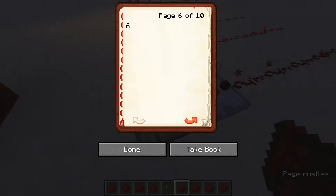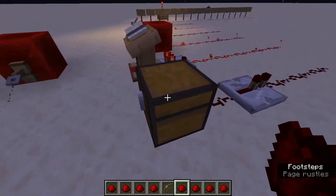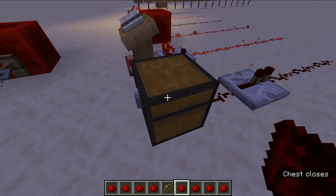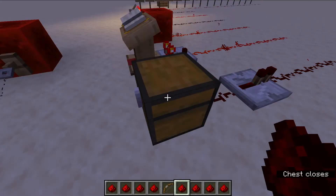It depends upon how many pages you have in your book. Trapped chests obviously emit Redstone as well. As you can see, when it's open, Redstone will activate.